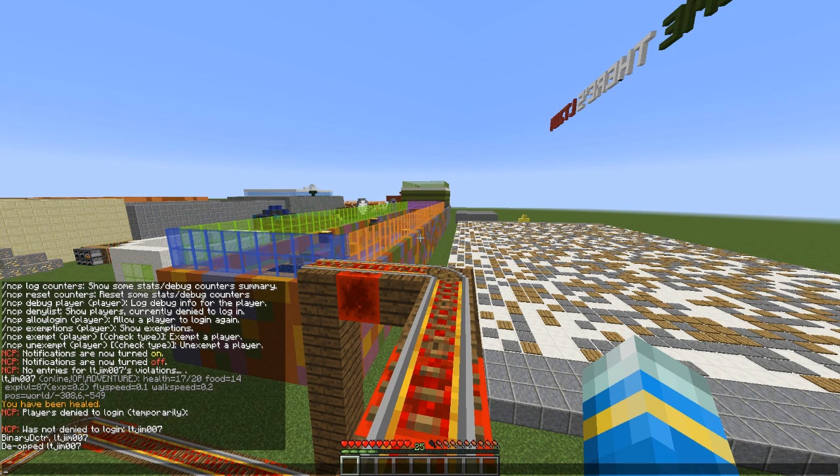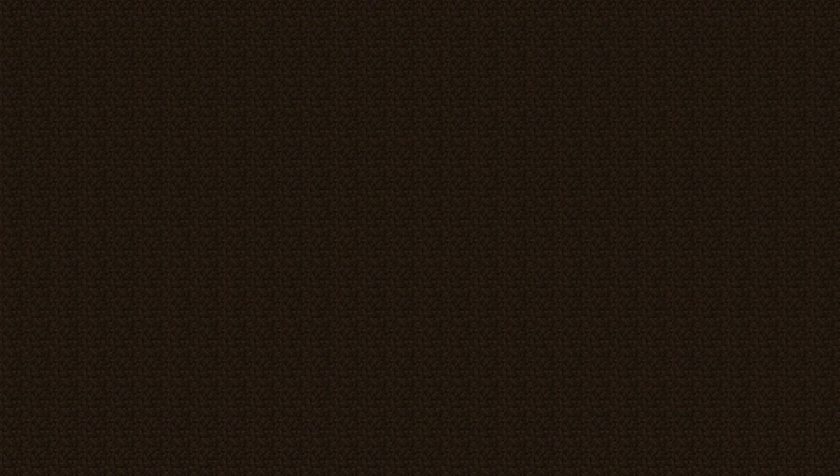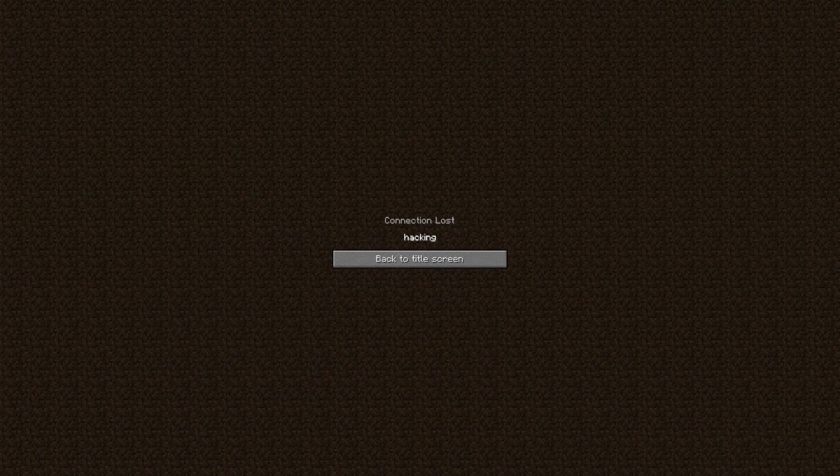If you do kick, followed by a delay if you want, then a player's name and the reason - like 'hacking' - it should work. So /ncp kick LTGym hacking will kick them from the server, and ban works in the same way. Let's try: ban LTGym 4 hacking and they will be gone.